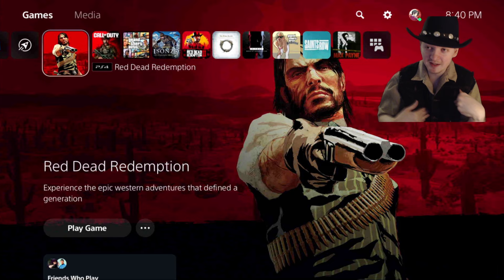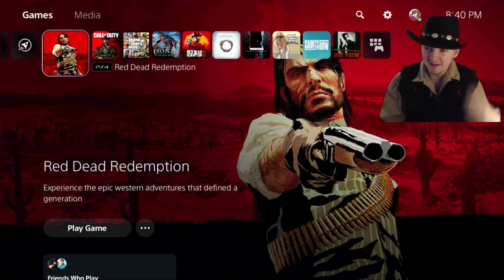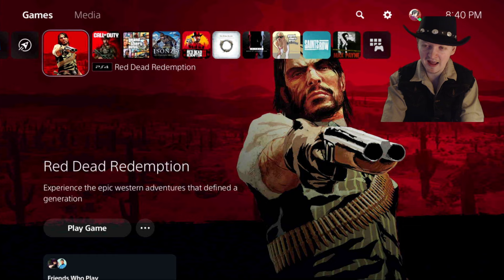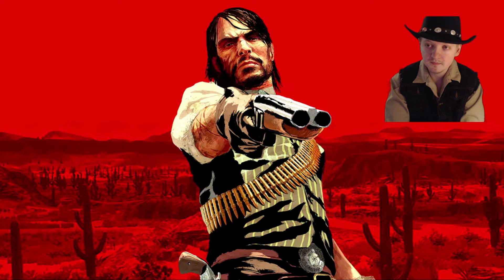I hope you guys like my cosplay here. I tried to do John Marston's outfit — he does the tan button shirt, he has kind of that ripped vest, which I have right here. I tried my best on the hat; I know the hat is a little bit different, but it was very hard to find that exact type of hat that he wears. Anyways, let's continue on here and do a playthrough. Let's see what this is like.